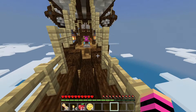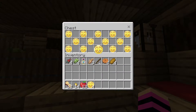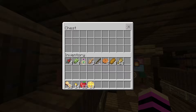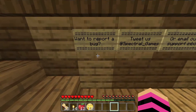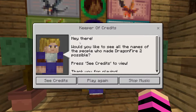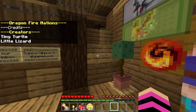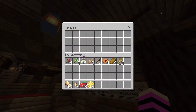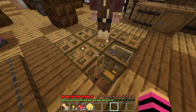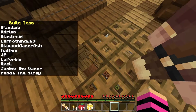Oh wait, this is an airship — I didn't realize! Let's check down here. There are a lot of dragon coins — mine! Some wheat too. There's a 'report a bug' sign and a Keeper of Credits: 'Would you like to see all the names of the people who made DragonFire 2 possible?' Yes — Tiny Turtle, Little Lizard. I don't like the music because it's probably copyrighted.